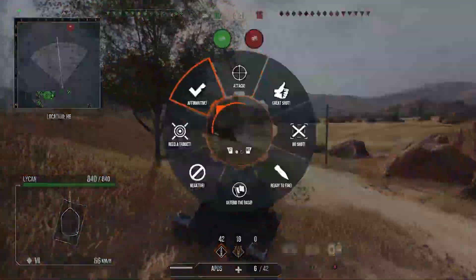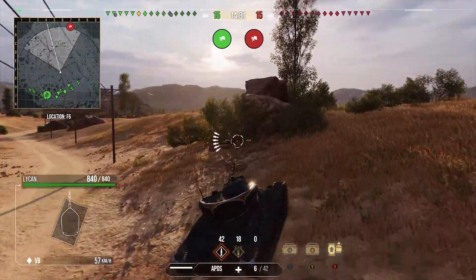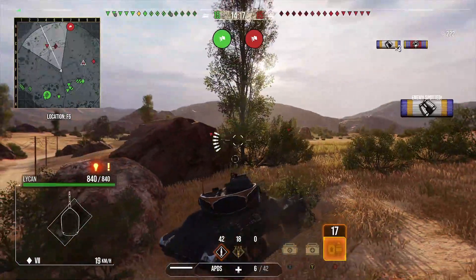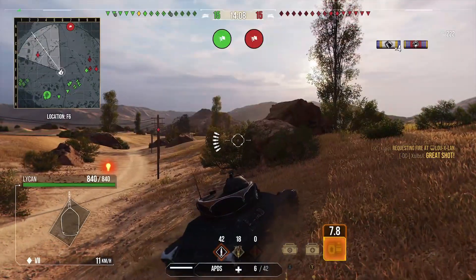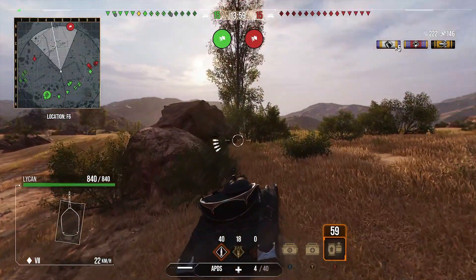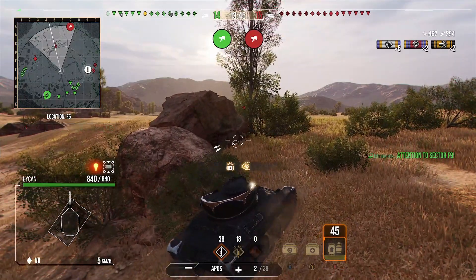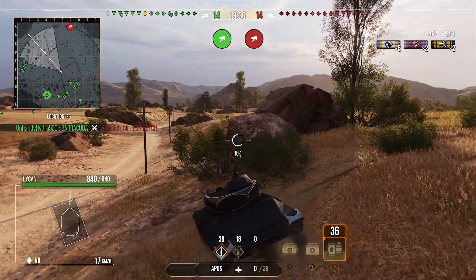Second game, Steppes again, on the other spawn this time. My play here was to pop up into the middle by these rocks, which gives us good shielding on the left-hand side. This is where we can spot enemies crossing and potentially spot anyone who pushes up too far on the ridge. This EBR made a bit of a faux pas and crashed into a rock - we get a shot into him and luckily we don't get spotted. With a 45 TP here I'm being cautious, staying safe and getting little bits without getting too greedy.